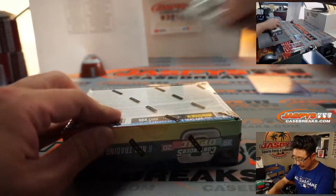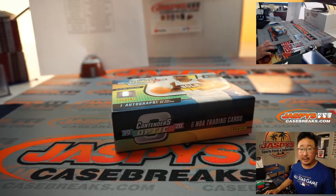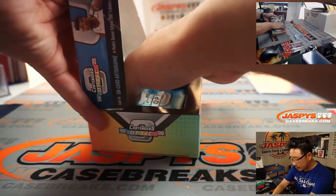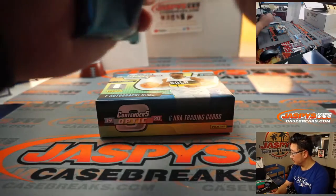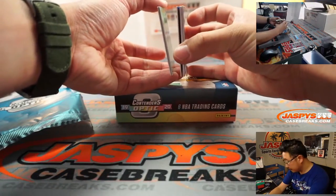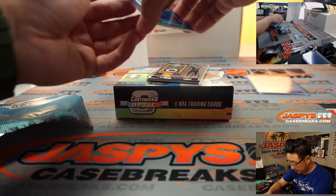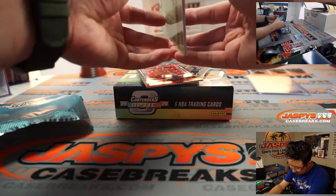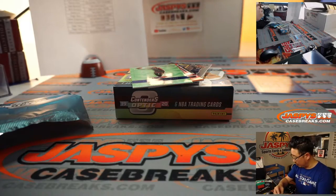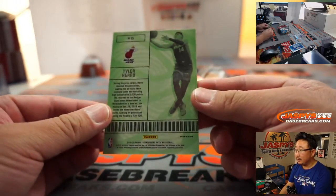Alright, quick little break here — second box. We've got another two-boxer in the store right now from the same inner case, which we can keep going through two boxes at a time. Blue Terry Rozier 81 out of 99 for Charlotte. EA with the Hornets. Nice Tyler Hero lottery ticket card for Miami — Rich.